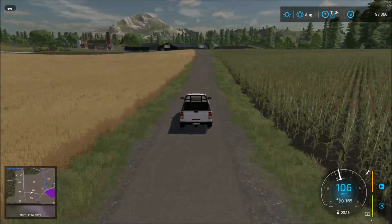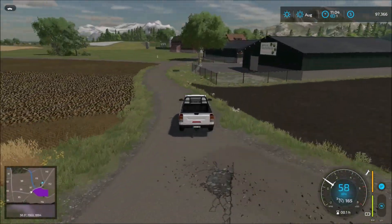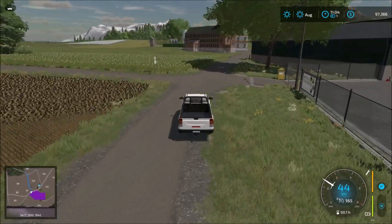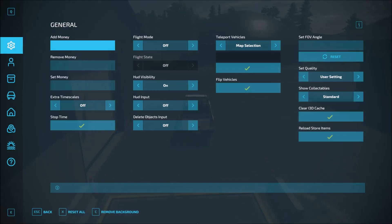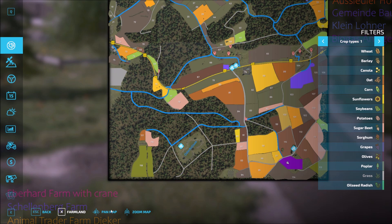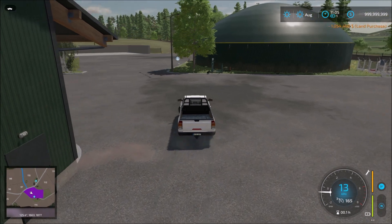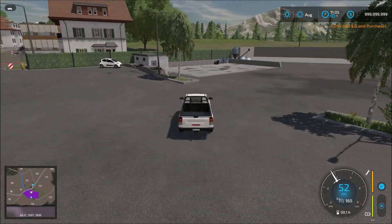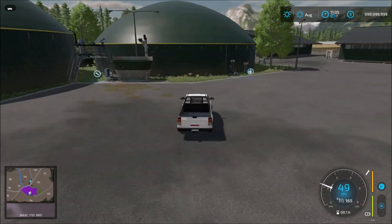There we can see the biogas plant. As you drive past here, it looks like you have to buy the biogas plant to get it. Let me just add some money. I'll just buy it. Everything is active now — we have the selling points there. Once you buy it, it's yours.